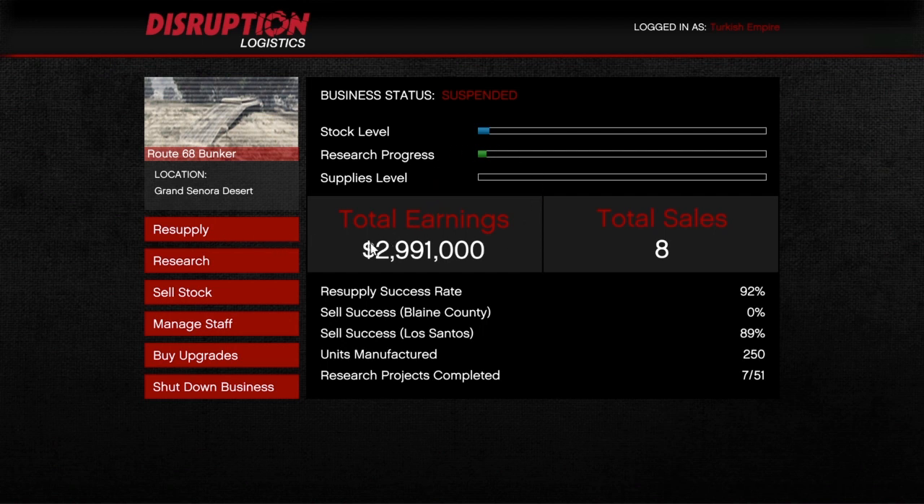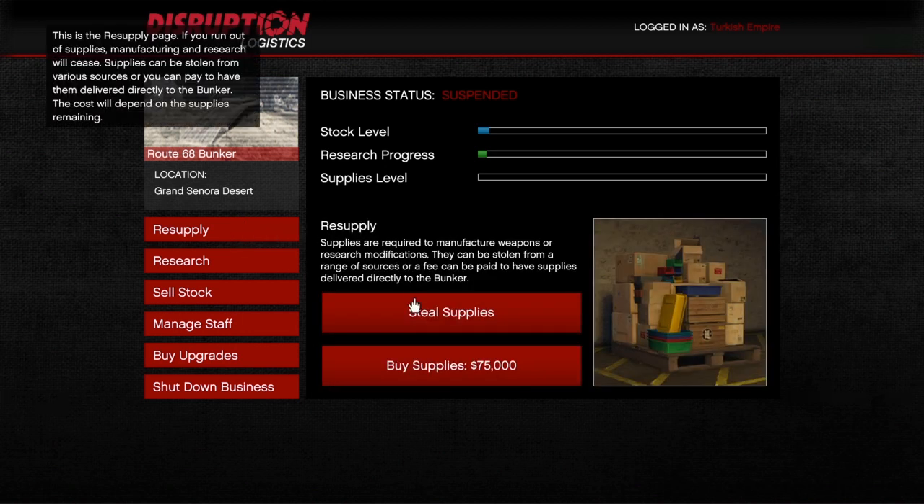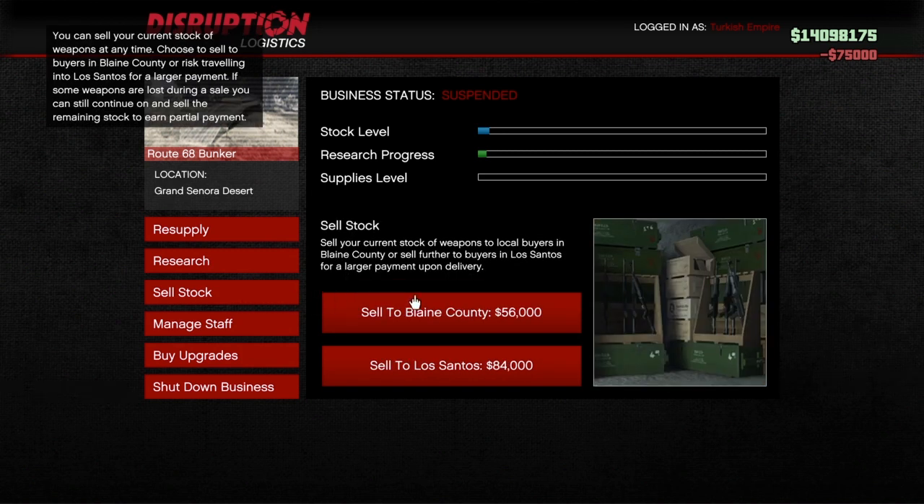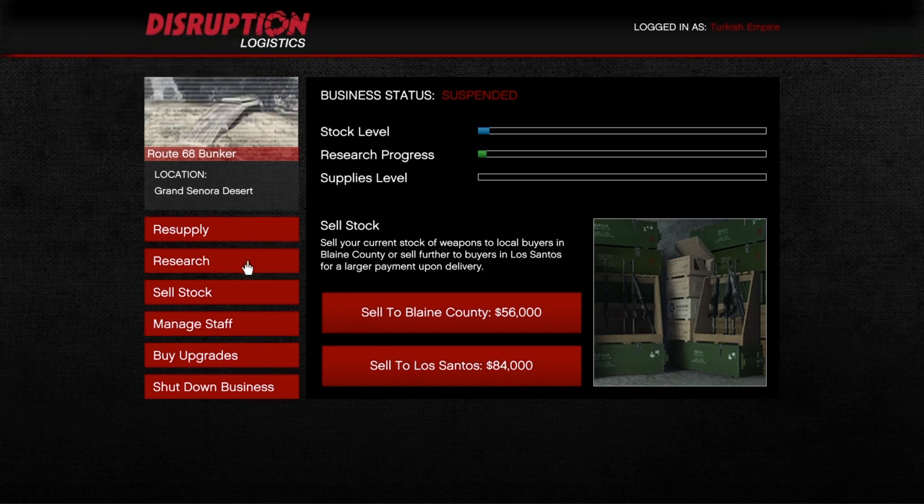As you can see I have my total earnings — I made about 8 sales total. I haven't used the bunker that much to be honest, but I know how it works. Just like with the MC businesses, you have the steal supply option and the buy supply option — the buy supply is the same price as with MC businesses. Then you have sell stock: you can sell in Blaine County for the regular price, or sell to Los Santos for a 50% bonus.